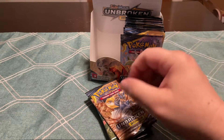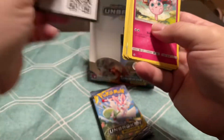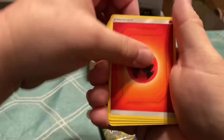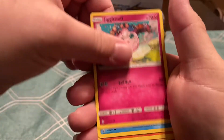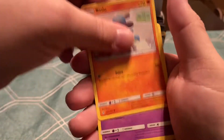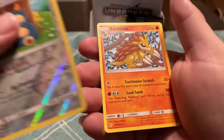So yeah, this box so far has just been horrible. But the other day I opened up a Kanto Power Box, and normally I would hit two or three Holos out of it and end up hitting really two good cards. So it's fine, I guess, considering. Snorlax Reverse and a Sandslash.